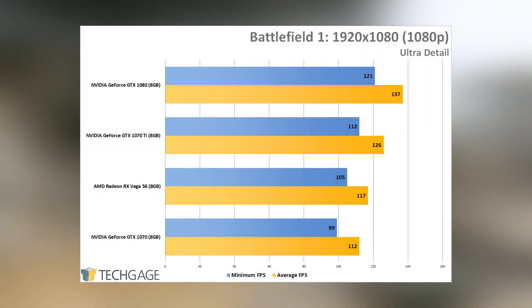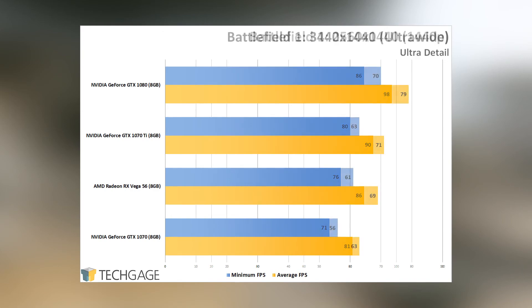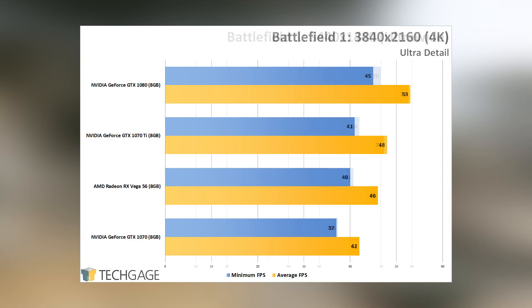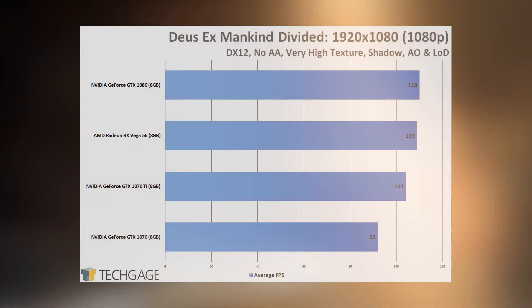With Battlefield 1 at both 1080p and 1440p, every single GPU here handles the game like it's a joke. Nvidia's GTX 1070 fell behind the Vega 56, and the 1070 Ti corrects Nvidia's problem there. Even at the ultra-wide resolution of 3440x1440 every single GPU handles the game without much fuss, although this doesn't take into account online play. At 4K the going gets tough, but all four GPUs perform admirably enough — it will probably require a GTX 1080 Ti to crack 60 frames per second.